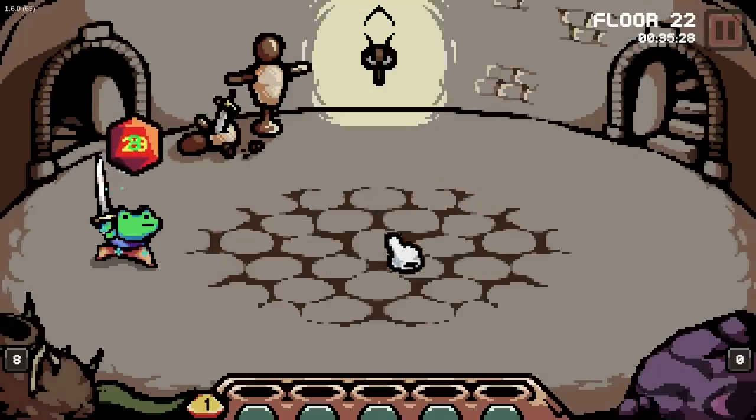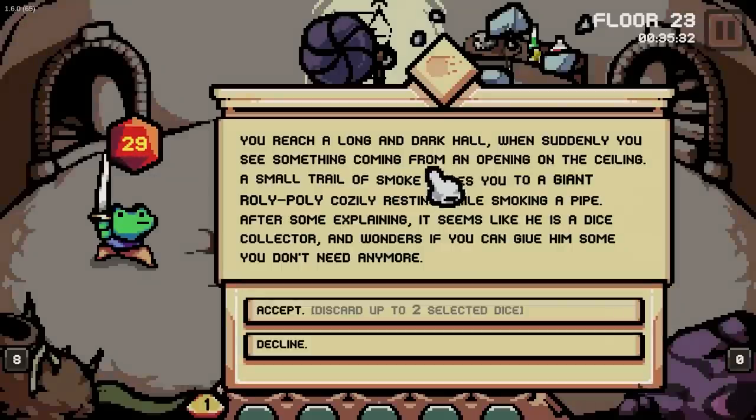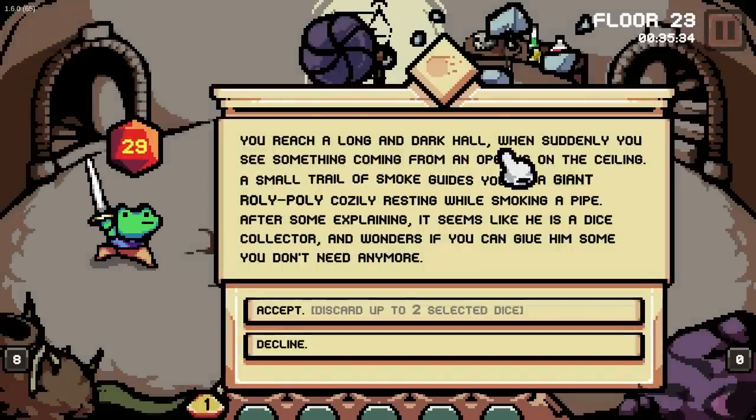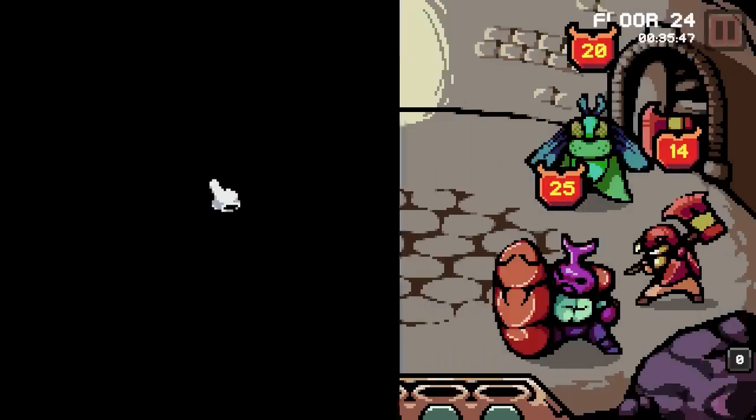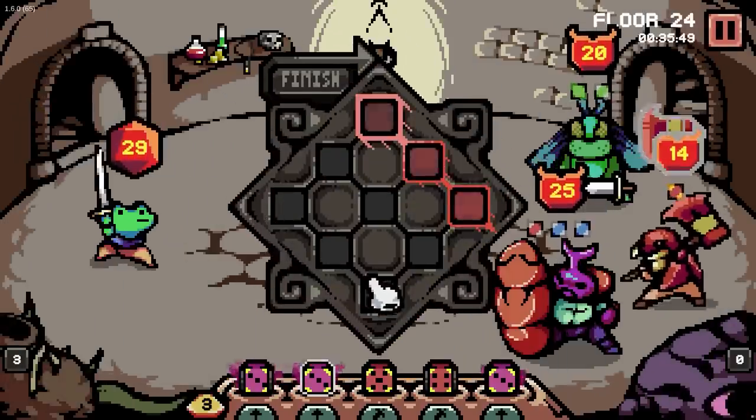Nice. Buff to the boy. That should heal us. Oh wait, we're full — our full is higher. Oh, he actually did a big attack — I was kind of not paying attention. I just got so used to the pattern of him not swinging all that hard. Sure, yeah, more max HP. You reach a long dark hole. Discard up to two selected dice — I'm not going to do that. You ignore him. I kind of like my little set of dice at the moment.